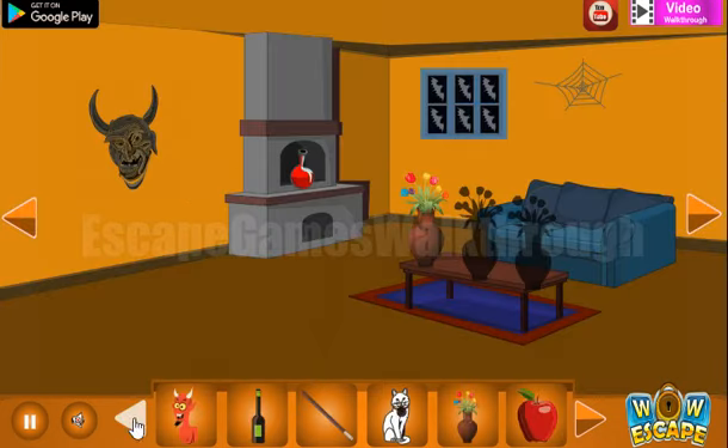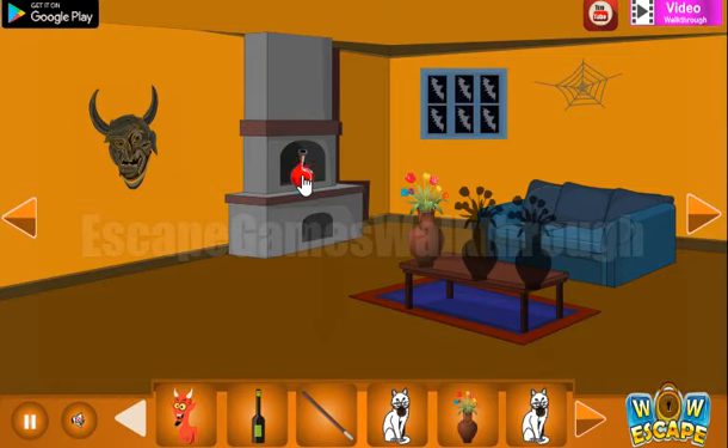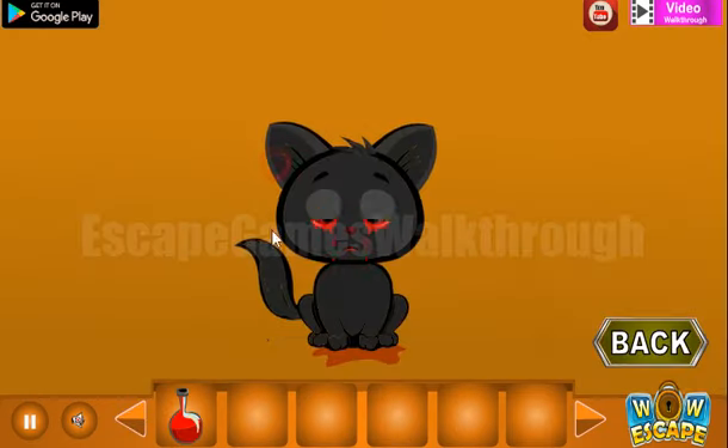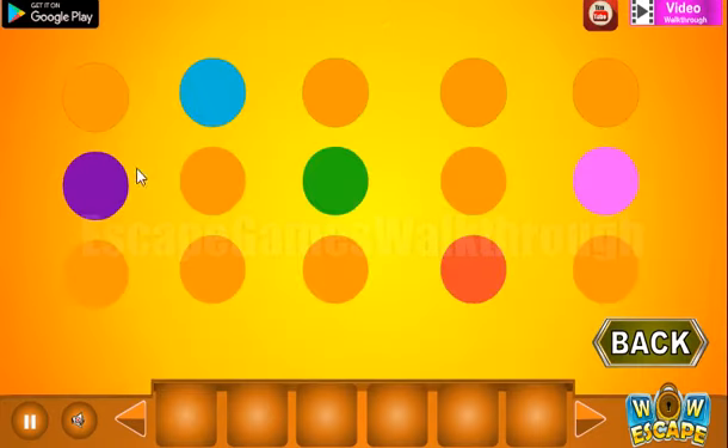Let's place them here, and we can feed this demon with the apple — so he gave us a cat. Also here's a liquid with the blood, and with this liquid of the blood we can clean this cat. We have a hint of positions of different colored dots.